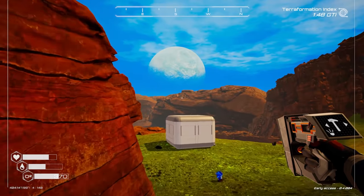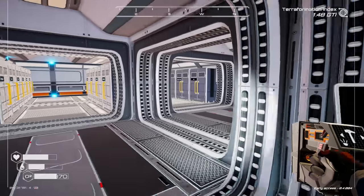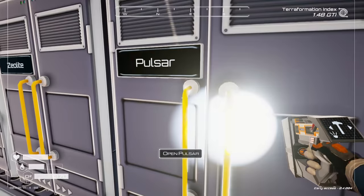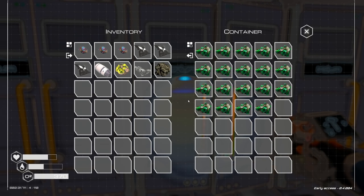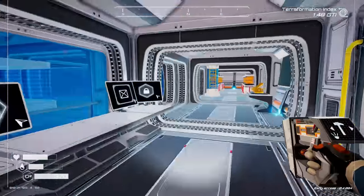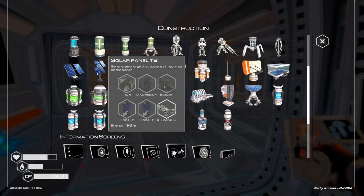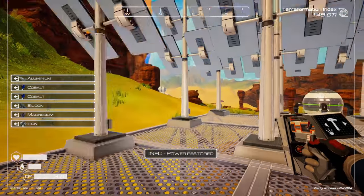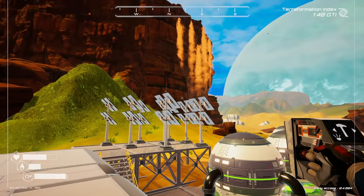We killed the power again — we need that fusion reactor so badly. I need three uranium, explosive powder, and water for it, but I don't have enough uranium. We only killed power by almost nothing — a solar panel should get us back online temporarily. I joked about how terrible these solar panels were, yet right now they're saving us! Okay, so osmium is being drilled and iridium too.